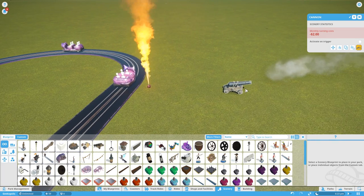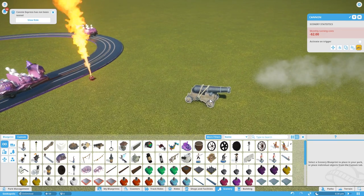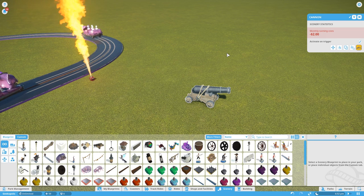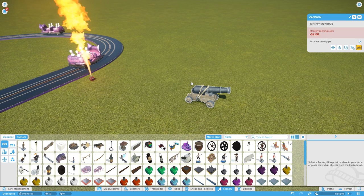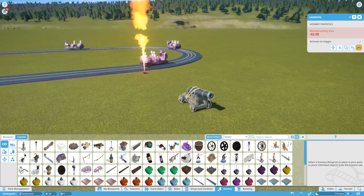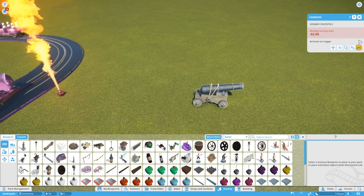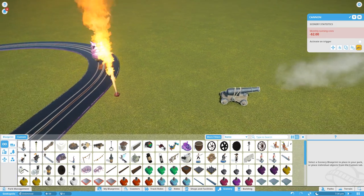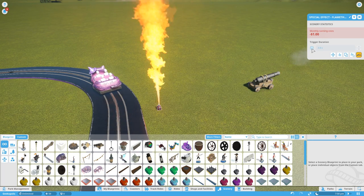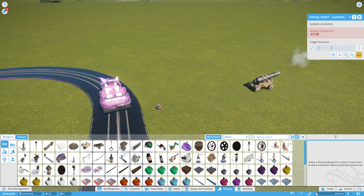'Activate on Trigger' is really useful if, for instance, you wanted a cannon in a pirate restaurant — you just want it as a stationary object. It's basically a way of turning off the animatronic. For anything that's permanently on, you have a different option: 'Trigger Duration'. Without a trigger attached it turns it off, but when a trigger activates it, this is how long it stays on — here it's three seconds.